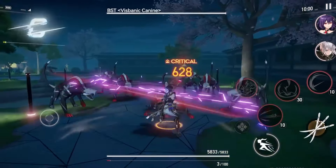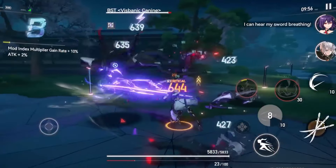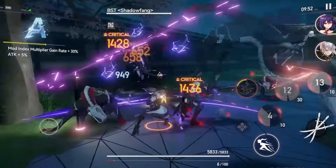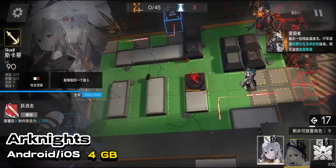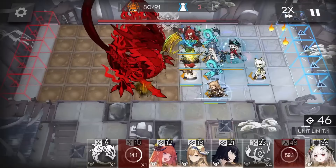You can control your character with simple touch and swipe controls, and use different skills and combos to defeat enemies. The gacha rates are fair, with a 3% chance of getting a 5-star character and a 15% chance of getting a 4-star character. Eta Gazer is easy to play and does not require too much grinding or spending.